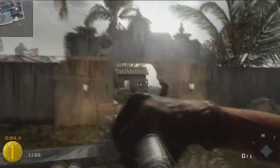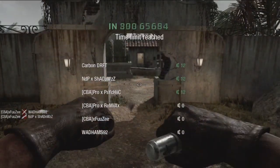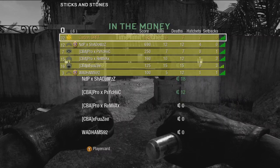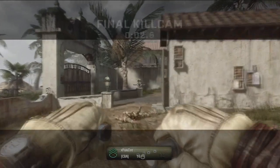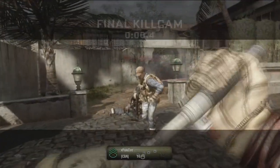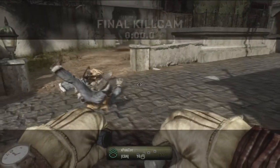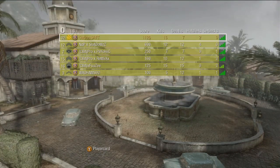So yeah, this is Sticks and Stones on Villa. You can see: 30 credits from me, 16 kills, 7 deaths, hatchets 2 — I have no idea what that means — sellback 0. Level 32. I just unlocked my Sniper and I'm going to try to get some sick gameplay with that, some nice quickscoping. I'll see you in the next video — it's One in the Chamber. It should be uploaded pretty soon after this one.